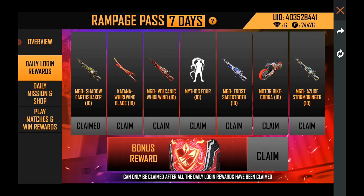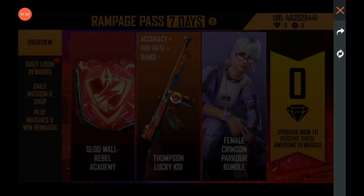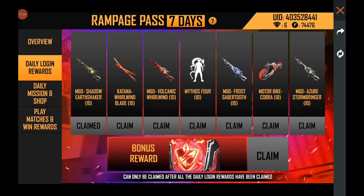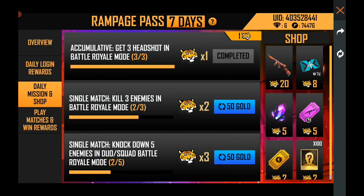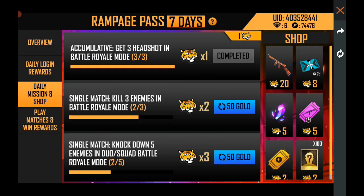If you want to climb the M60, you will also have a reward for your clients. If you want to climb the global level, you will also have the Global Plan. Now you can climb the Global Plan and the first step.